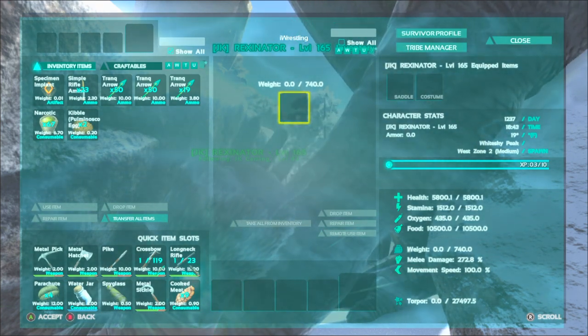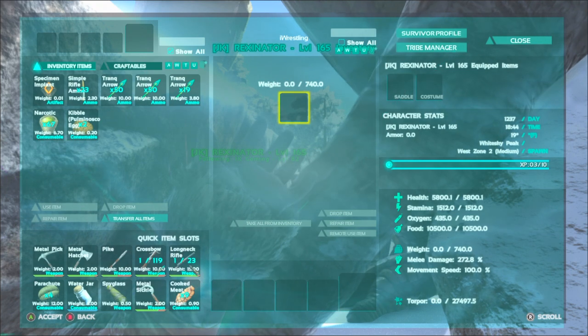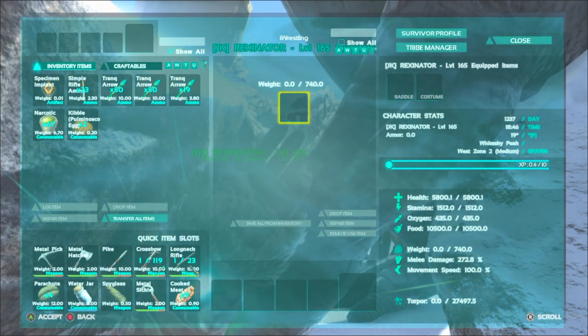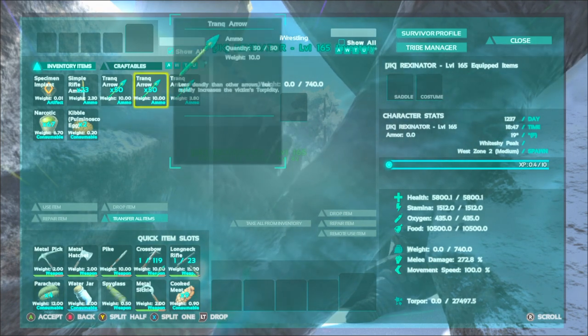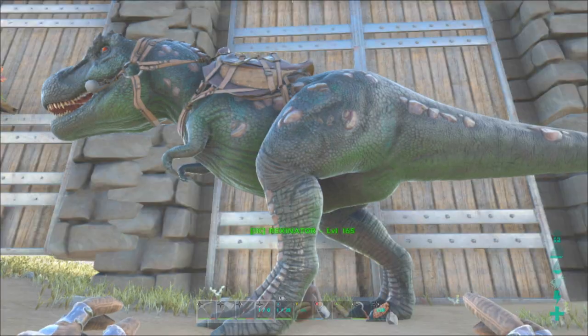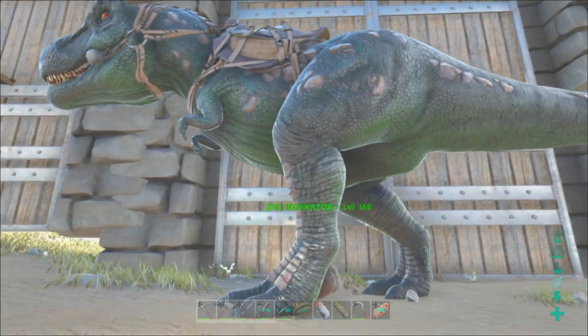5,800 health, 1,500 stamina, 740 weight, and 272 melee to start — dang, this is so much better than my other one! Alright guys, I'm gonna go ahead and get this back to base. And we're back with Rexinator back at base.